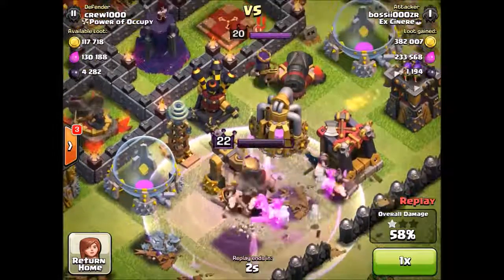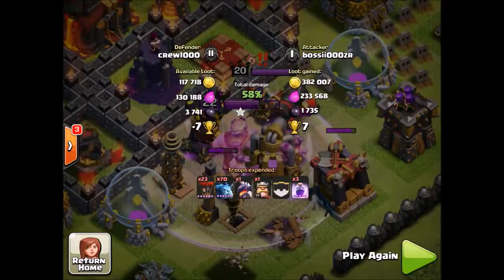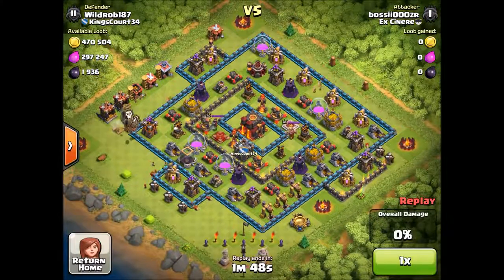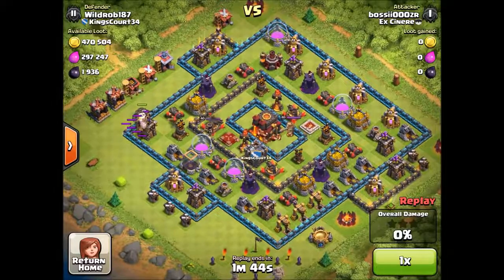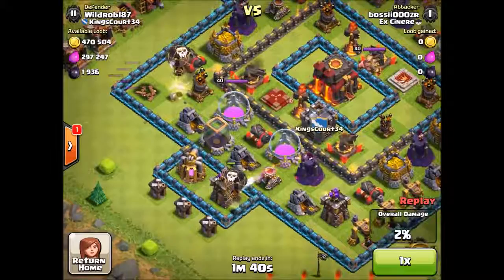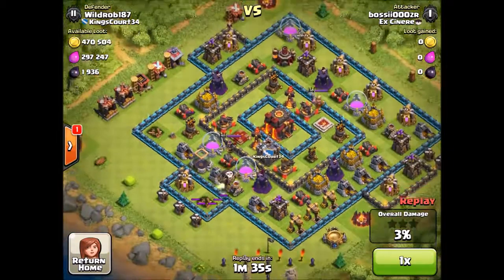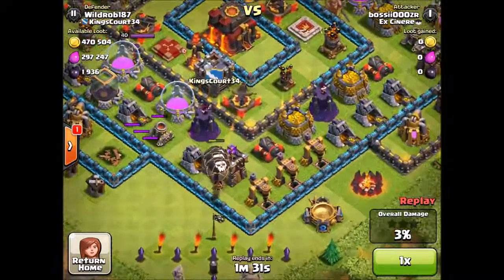I only have my Barbarian King, but you want at least one hero — just in case you don't get to 50%, you can let him clean up. In this raid I just dropped to get a bit more dark elixir. In the next raid, I just drop my balloons, take out a few archer towers, and even if it's not the loot I'm going for, I drop a few minions.